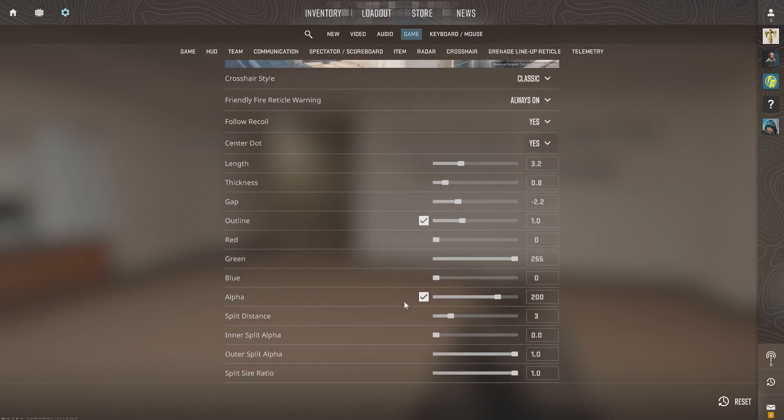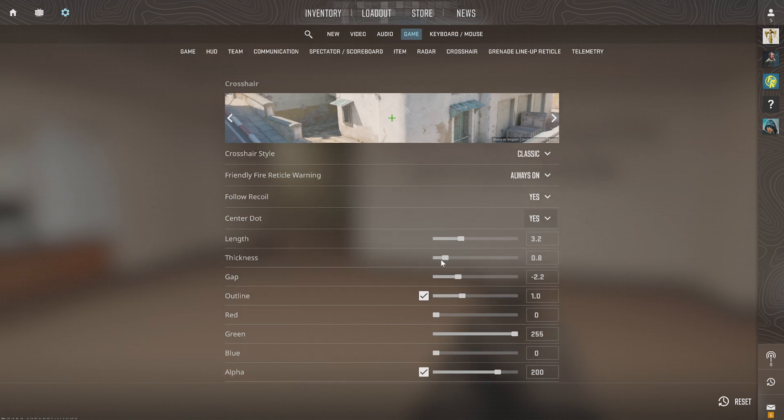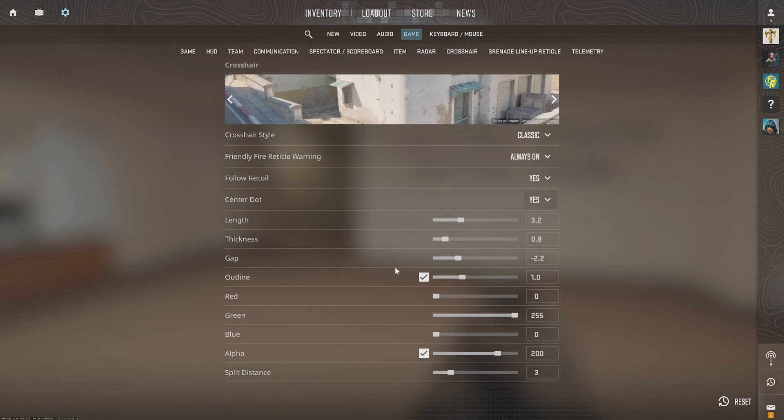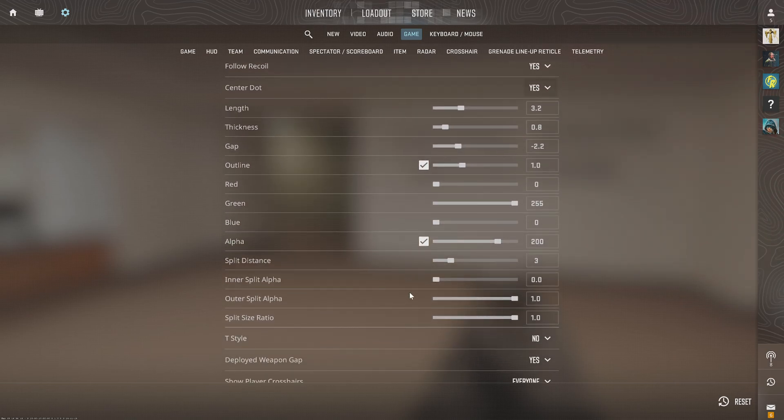I just like the little center dot on there because it helps me aim. It doesn't seem like it's excessively big, but you can change all the different settings around your crosshairs right here. You might also want the outline. If there was a way to just make that center dot bigger, that would be great.